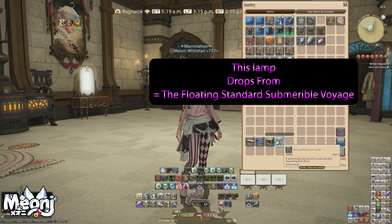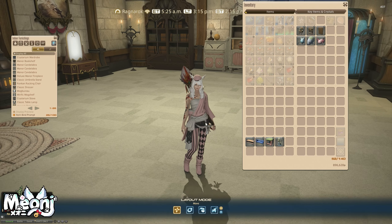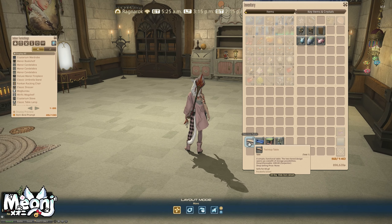And we've got the blue cap mushroom lamp, which is exclusively a drop from a sub-aquatic voyage — an interesting one. It's described as a fungal lamp. So let's look at these items together. The first item on my list is the dyeable twin top table. It says: 'A simple, functional table.'